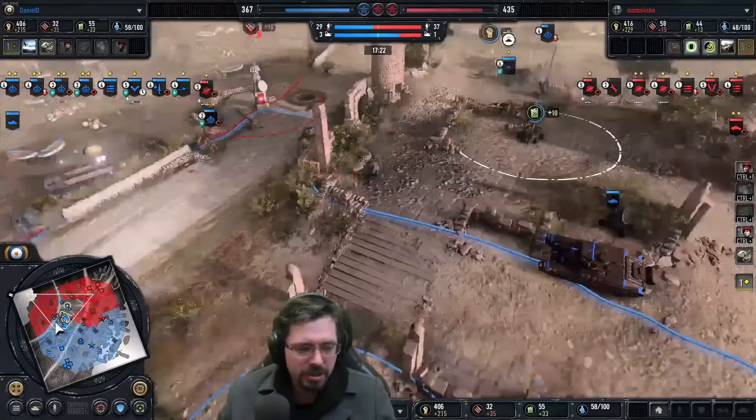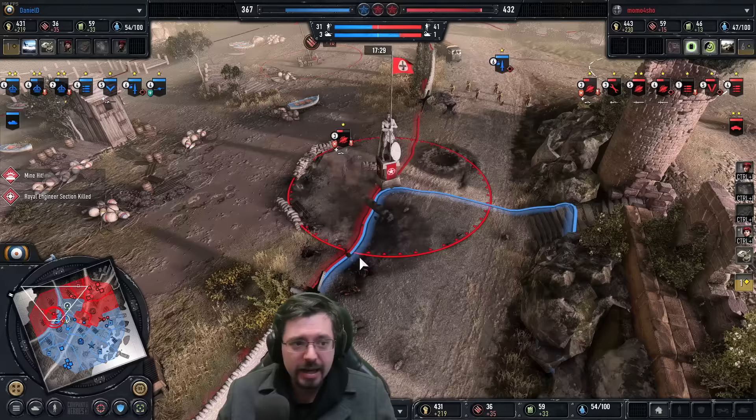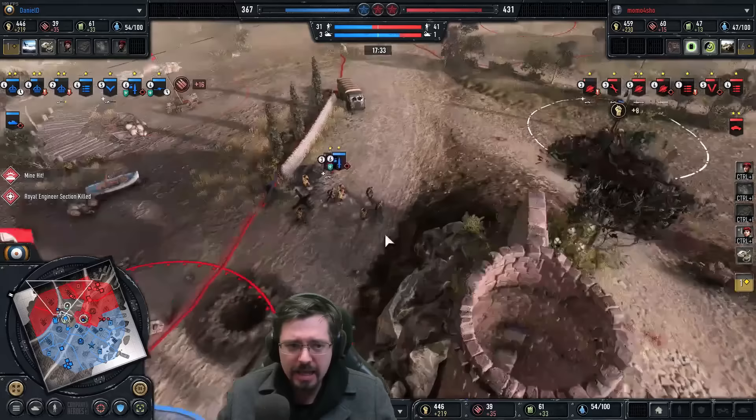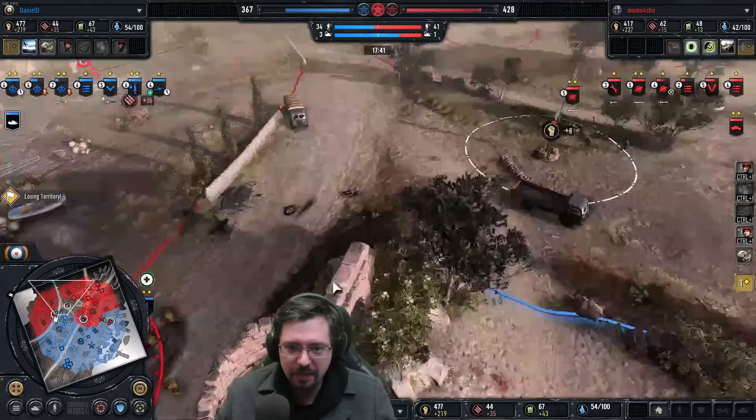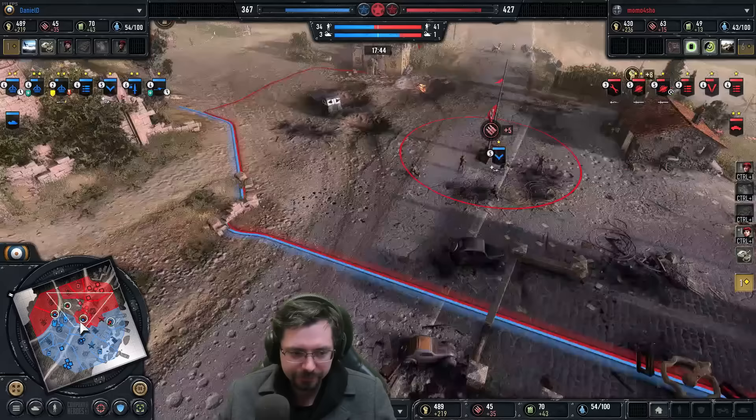Momo's MGs are constantly getting flanked and not doing too well. He's got a G43 Jaeger now as well. Pioneer Mine! I think that's the first infantry wipe I've seen in this game against Dan — losing one of his four initial sappers. But the G43 Jaegers bite the dust to the commandos on retreat, as well as the Matilda showing up delivering a fatal blow. That's a good trade for Dan — I'd trade a sapper squad for a veteran G43-upgraded Jaeger squad any day.